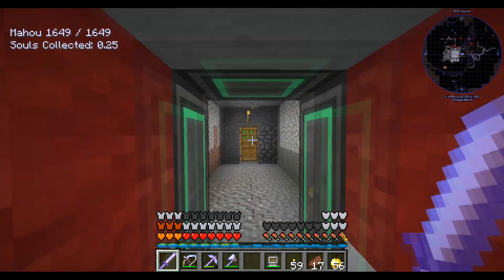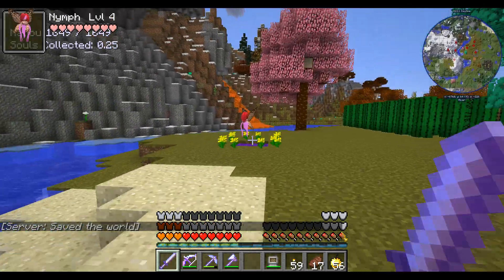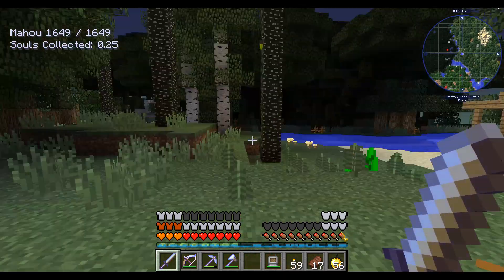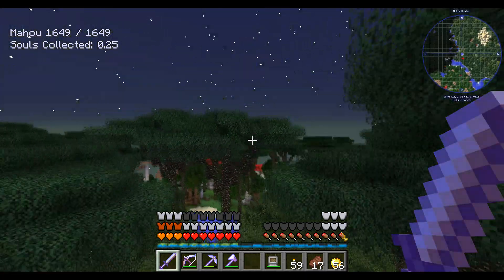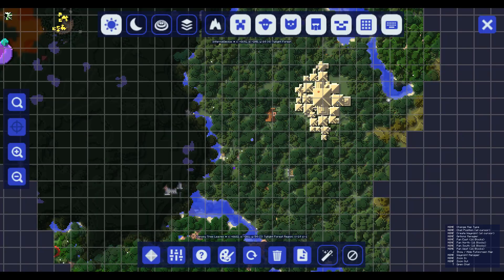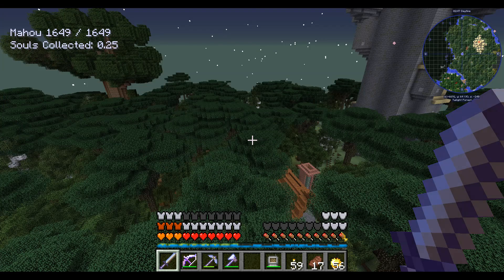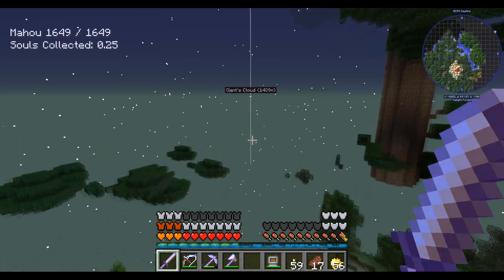Right, here we go. We're in the Twilight Forest now. Let's go up. I think it's over this way. Did I bring my map? Probably not. Did I make a waypoint? Yes - waypoint 'Giant Island,' it's quite far away. Let's turn it on. Off we go. We shouldn't have to go too slow because we've already generated most of this.